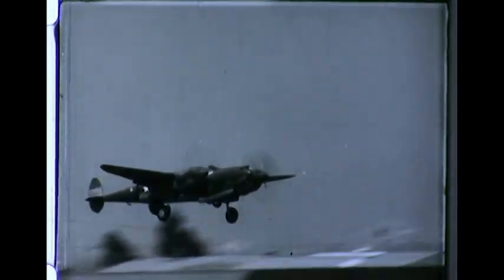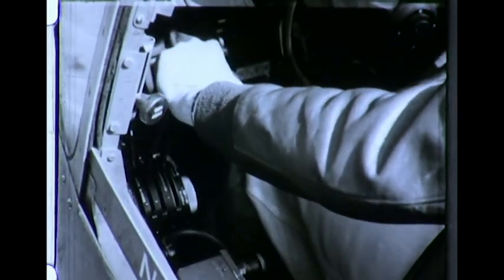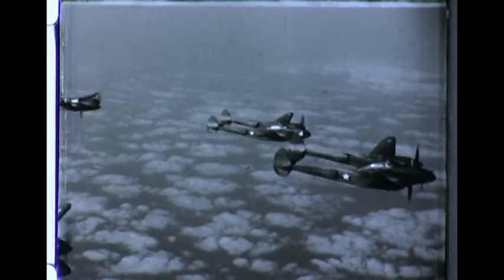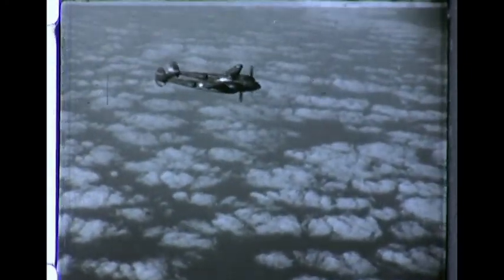Control of the turbo supercharger on pursuit-type airplanes is much simpler, since the throttle and turbo regulator may be combined. The pilot may then have only one power control to operate. It is still necessary that the pilot reduce manifold pressures at altitudes above 25,000 feet, to prevent seriously over-speeding the turbo supercharger wheel. The turbo supercharger will furnish a bonus in power at high altitudes. If you operate it properly during the many hours of normal service, it will respond in a life-and-death emergency, answering every demand you make on it, and give you power over and above the best of our enemies. Ride this master of the skies to victory.